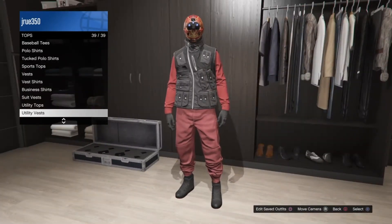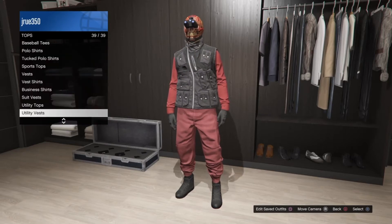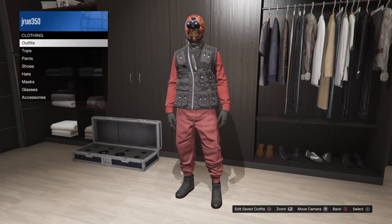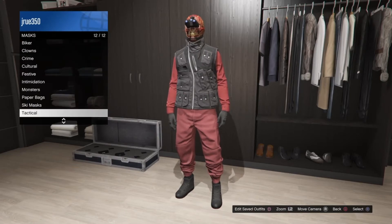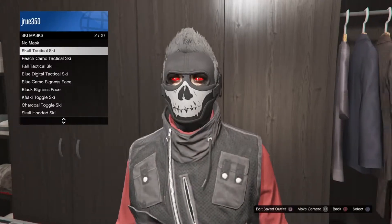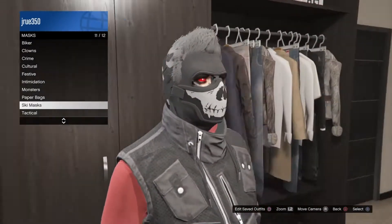Go into utility vest and put on the stealth utility vest, then go into mask, ski mask, and put on the skull tactical mask. My hair is glitching through like that but it looks pretty cool.